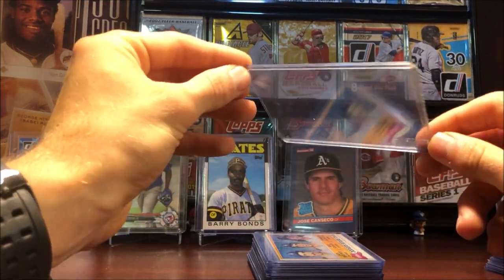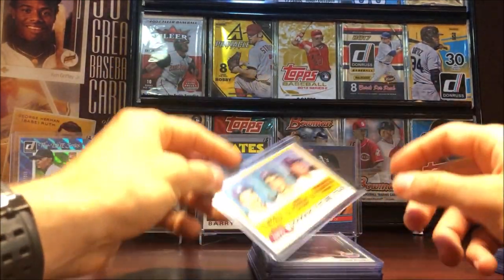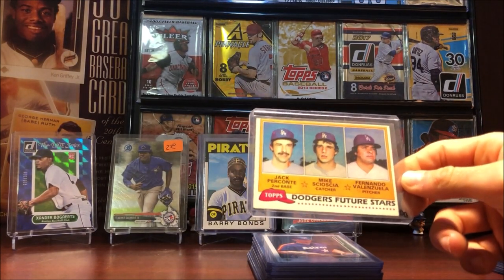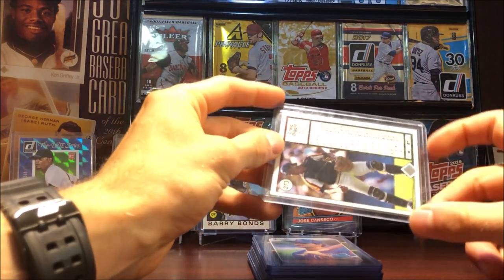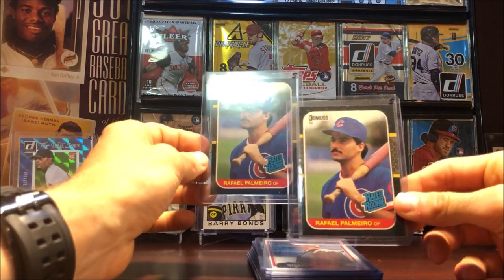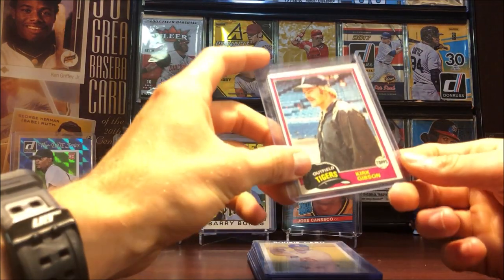Got an awesome rookie right here — the very rare see-through rookie card. And then a Fernando Valenzuela/Mike Scioscia rookie from 81 Topps. Another Craig Biggio 89 Upper Deck rookie. Tons of these draft picks — just crazy. Kirk Gibson, that isn't his rookie card but it's pretty young in his career.